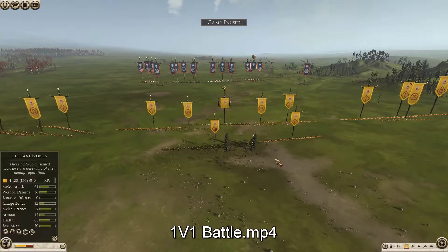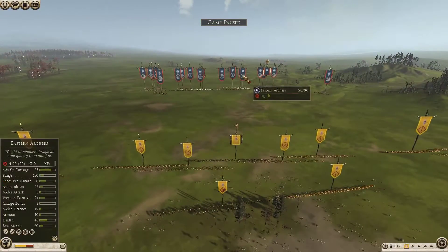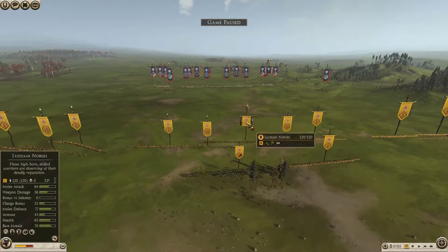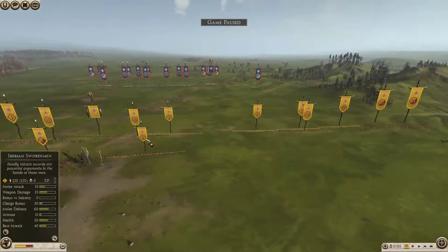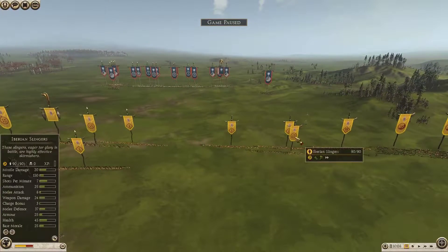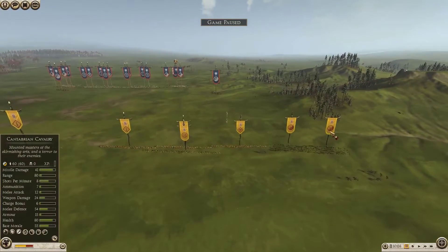G'day everyone. It's another 1v1 Rome 2 battle and today I'm up against Hel Hohkang who's brought Pontus and I've brought Lusitani. I'm going for a new kind of playstyle lately — I've got sick of being the aggressor so I've started to play a bit more passive. This is one of my builds and I'll read it out for you.